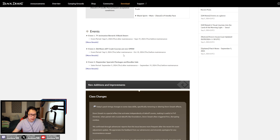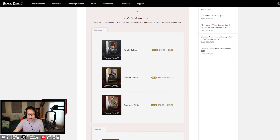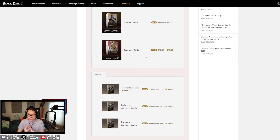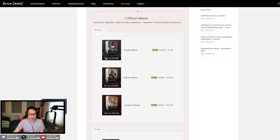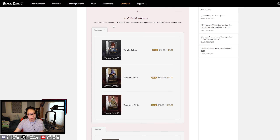Back to the patch notes — new packages and bundles are available. For anyone thinking about trying out Black Desert, the game is on sale at least 90% off. If you're considering playing now it's probably a good time — the basic version is about a dollar just to try it out. I have videos on what's worth spending money on, including a pearl shop guide. Worst case you get the dollar version, try it, and upgrade if you like it.